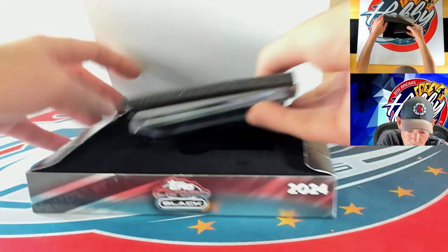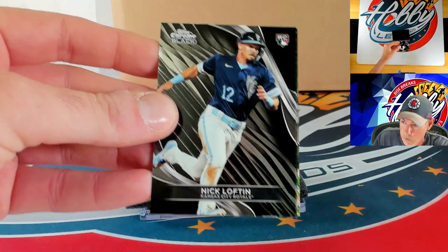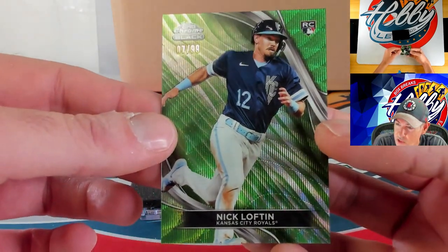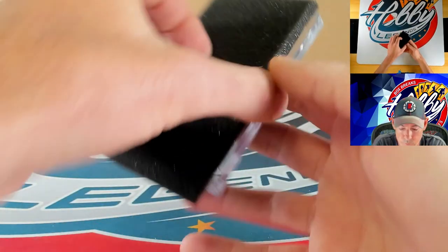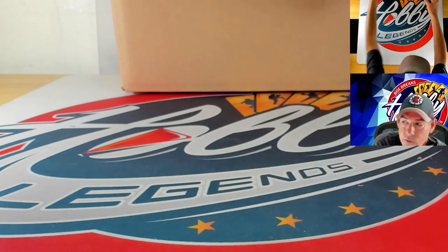Final box here of case number four. Nick Loftin, Justin Steele, and our numbered action is a green to 99 going to Nick Loftin — twice now where you got a base and a hit in the same pack for the same guy. Nick is 7 of 99. Our autograph is going to be a base auto — Connor Phillips on the base ink, number two for Connor. Here we are everybody — our final case. Let's see if we have something miraculous.